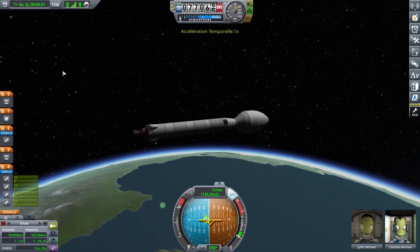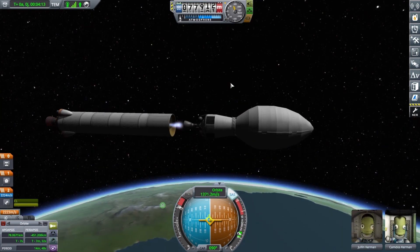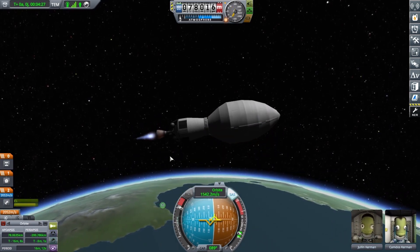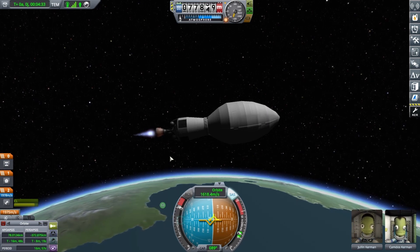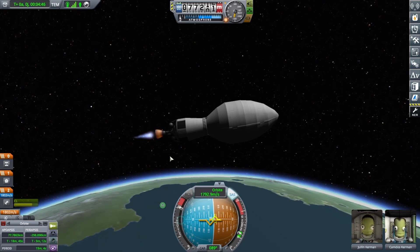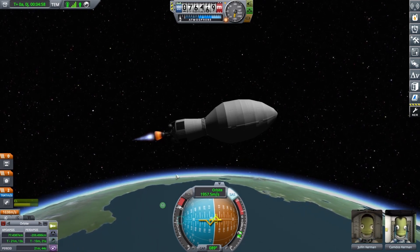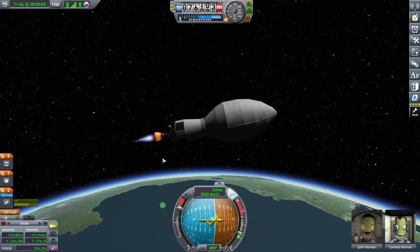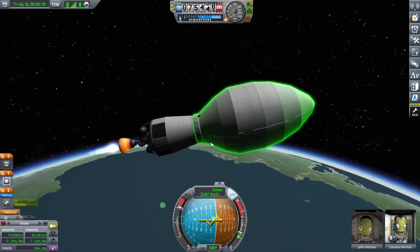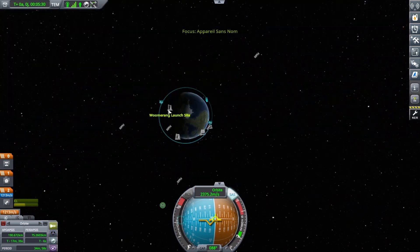We are at the apoapsis — the point where we are highest from the ground. A quick reminder: apoapsis is the highest point of your orbit and periapsis is the lowest. When the periapsis is below zero it means you will crash into the surface if you don't act. The second stage has a lot of delta-v because I wasn't sure whether to put the space station at 200, 400, or 500 kilometers — you'll see at the end of the video where it ends up.